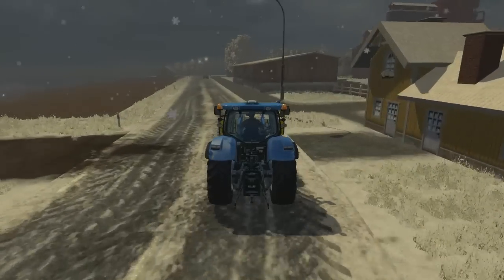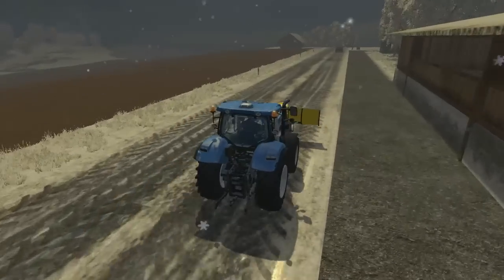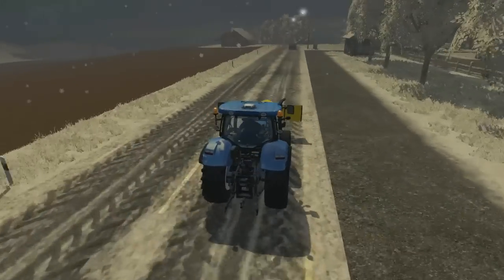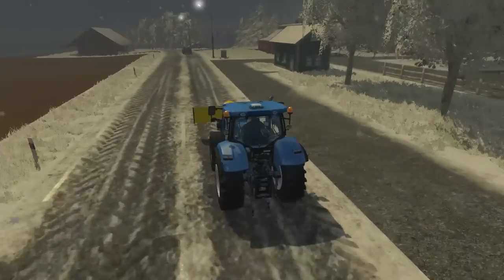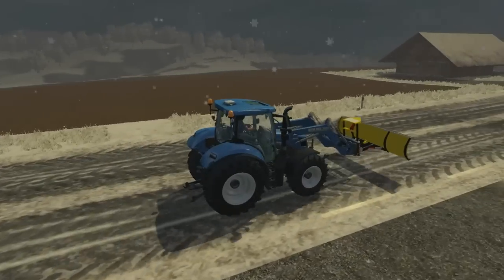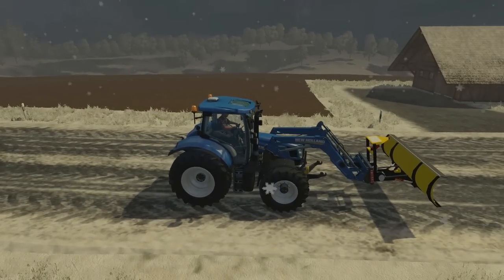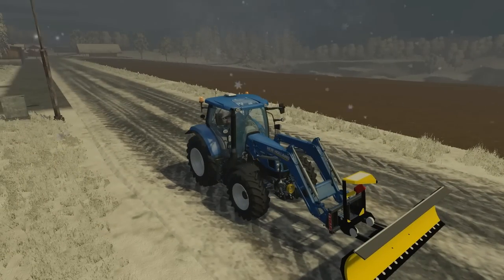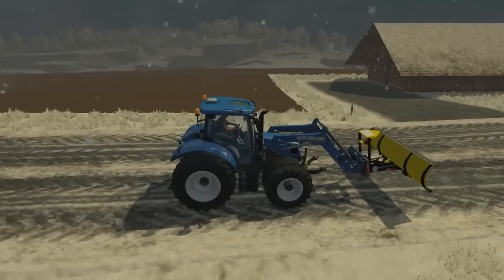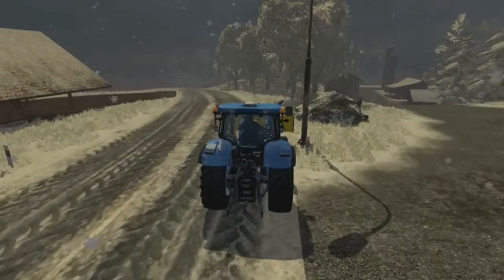We can clearly see that it's snowing - I actually had to wait quite a while to get the snow to come, because this goes by the original game's speed. I put it at 120x and it still took quite a while, but we're here now and it is snowing. One thing to point out: the fields do not have snow on them, so that is still something which needs to be worked on, but it's looking a lot more wintry now.